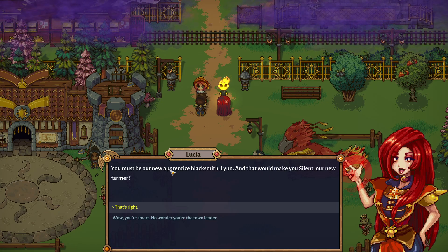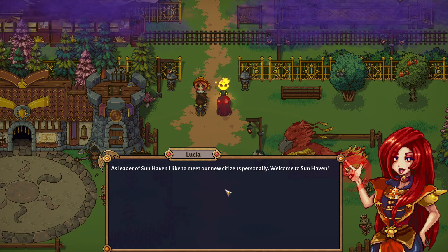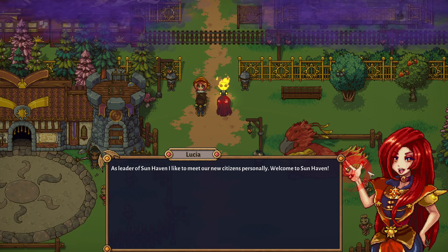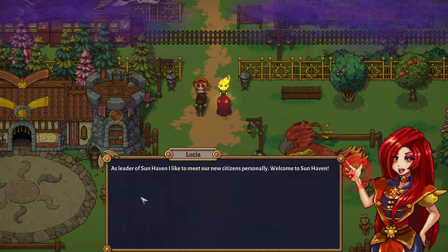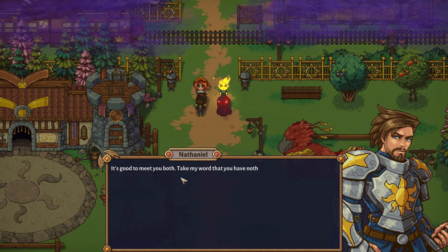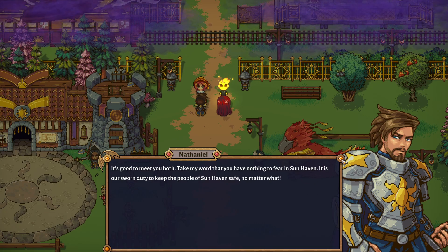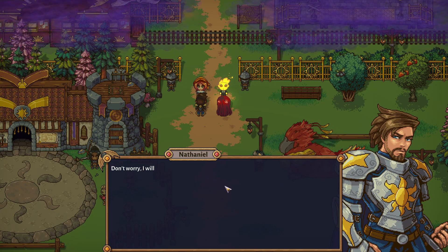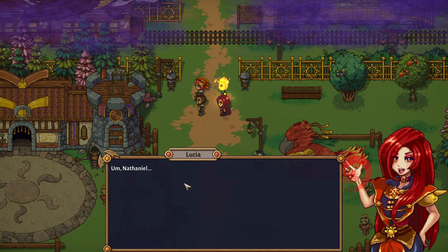'My apologies — you both seem to have arrived under an unusual circumstance. I am Lucia, Archmage and leader of Sunhaven. This is Nathaniel, captain of our Seaguard. Welcome.' 'You must be our new apprentice blacksmith, Lynn, and that would make you Silent, our new farmer.' You look like a red mage from D&D — also, what are those hips? Jesus, lady, you've been working out something fierce. 'It is our sworn duty to keep the people of Sunhaven safe. I'll face this darkness.' He just carries a sword for looks and has another person keep it.